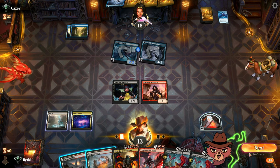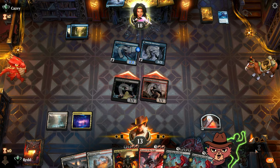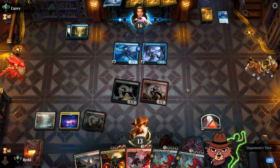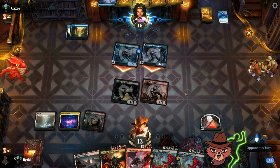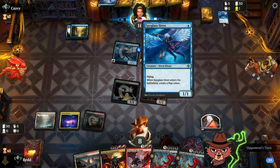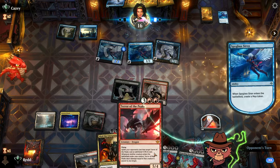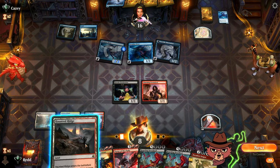Another Hoarding Broodlord. Next turn, Terror of the Peaks — anything we do gets tempoed out. Let's set up with the Restless Vents for the turn, get that out tapped, make sure we have bigger plays later. They're swinging for 5 in the air, so we're on a pretty fast clock here. So Haunted Ridge, pop the treasure, get the Akul — Fading Hope bounces the Akul back to hand. That's really bad for us because if we don't see mana off the top, we have no extra plays since everything's on the top end.